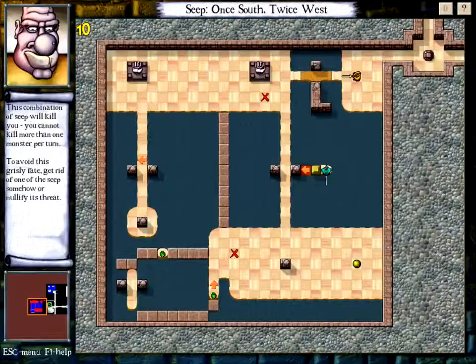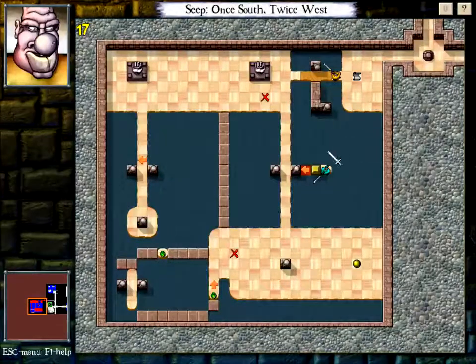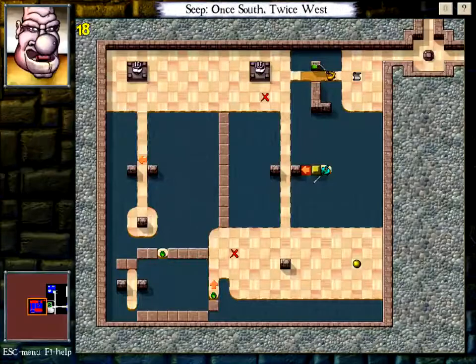This combination of Seep will kill you — you cannot kill more than one monster per turn. To avoid this fate, get rid of one of the Seep somehow or nullify its threat. We can drag one of the Seep down. A random pet peeve of mine: people pluralizing Seep as 'seeps.' I think Seep is just a mass noun — one Seep, two Seep. Seepage would be acceptable as well.